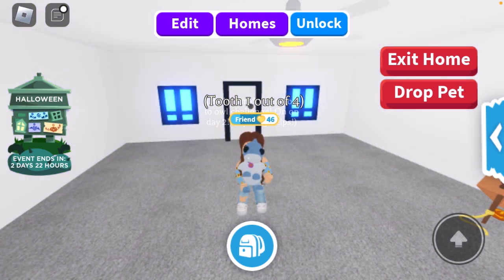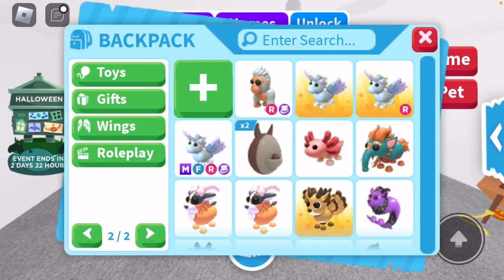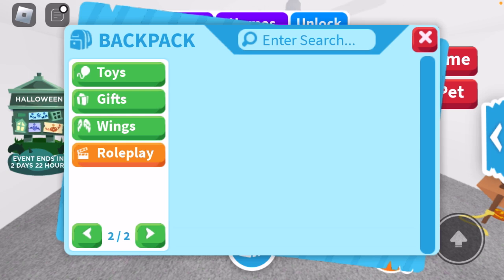Anyways, let's get straight into this because these videos do tend to be quite long. Our first category is roleplay — I don't have anything for roleplay. I think you only get roleplay stuff if you're working at a job, so I don't think it will ever actually stay in your inventory. Next, I still only have my one pair of wings — the Da Vinci natural wings — and I put those on my Dota bird.